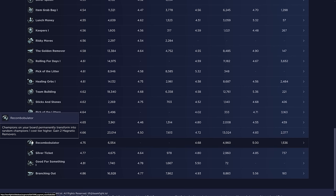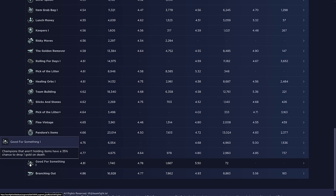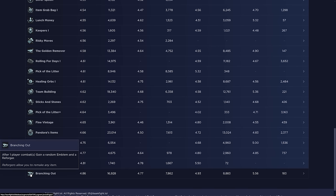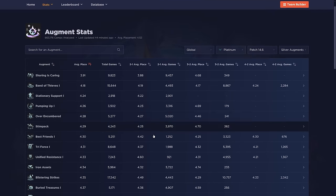Recombobulator has never performed well — avoid it. Silver Ticket is apparently one of the worst augments — I thought it'd be a little better, but this is why we have data. Branching Out has always been a troll augment — they brought it back after it performed horribly one set before, and it still performs horribly. Just avoid this one. That covers the silver augments: which ones are good, which are bad, and all the new ones.